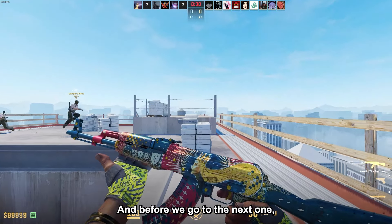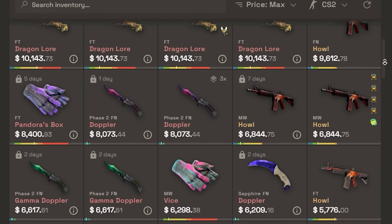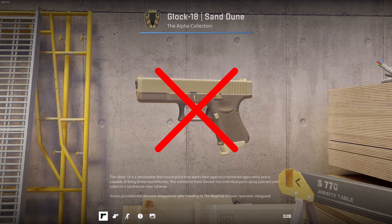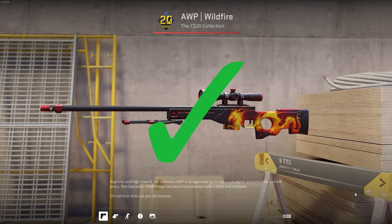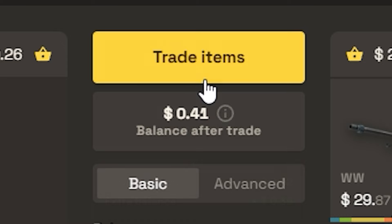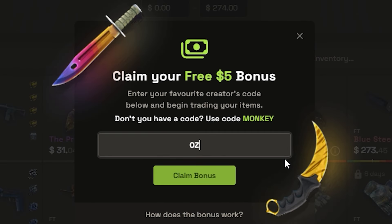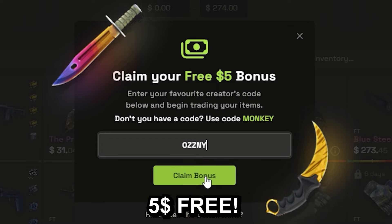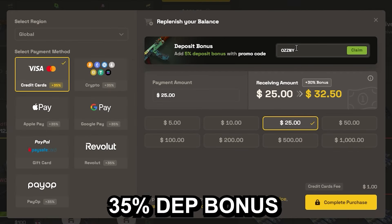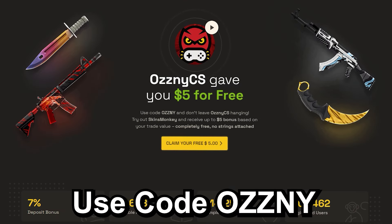This video was sponsored by Skins Monkey, which is a trading platform where you can trade your old rusty CS2 skins for some new shiny ones in seconds. You just select the skins you want to trade and the ones you want to get, click trade, and it's done. If you use my code OSNI on the website, you get a bonus of up to $25 for free and a 35% bonus when buying balance. They also host giveaways on the freebies page — the link to Skins Monkey is in the description.